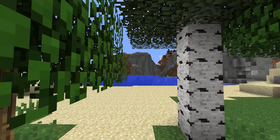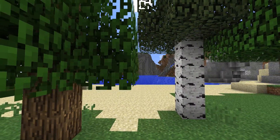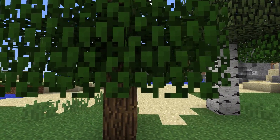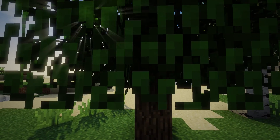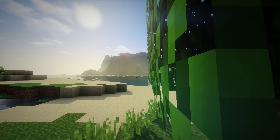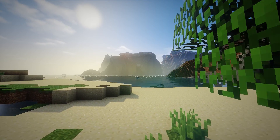Last but not least, we have the GLSL Shaders mod once again, however this time we will be using a shader pack, and what this does is it adds a bunch of new effects to the game, such as God Rays, Dynamic Shadows, and Waving Plants. It just makes your game look a lot nicer, but be aware — it's really tough for your computer to run this, so be sure you have a pretty good computer.